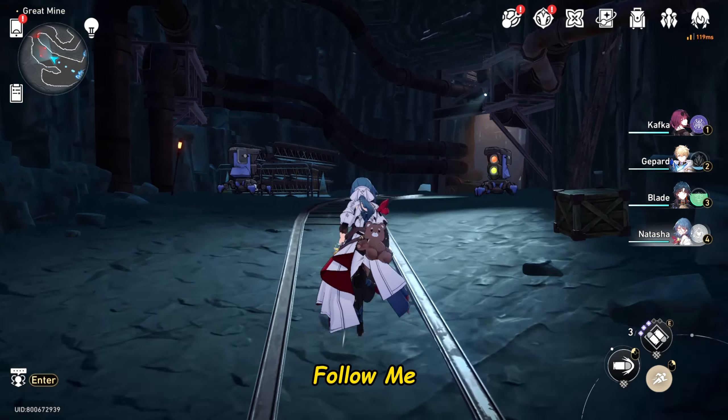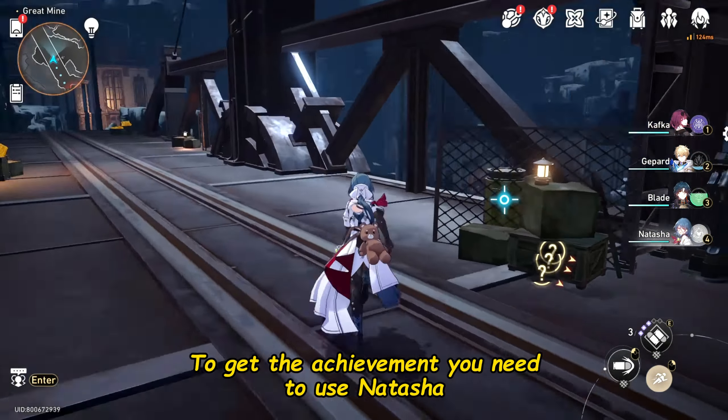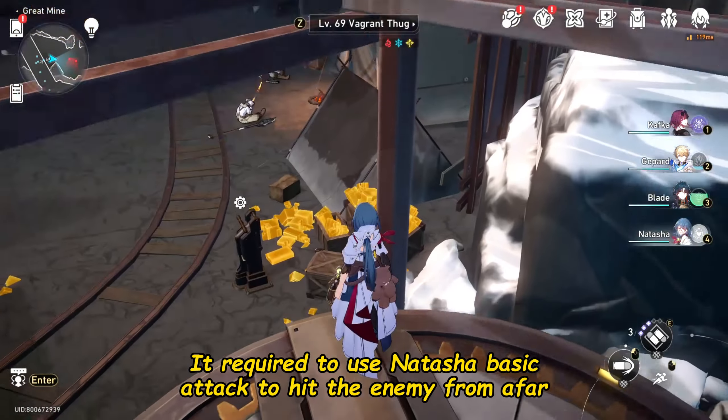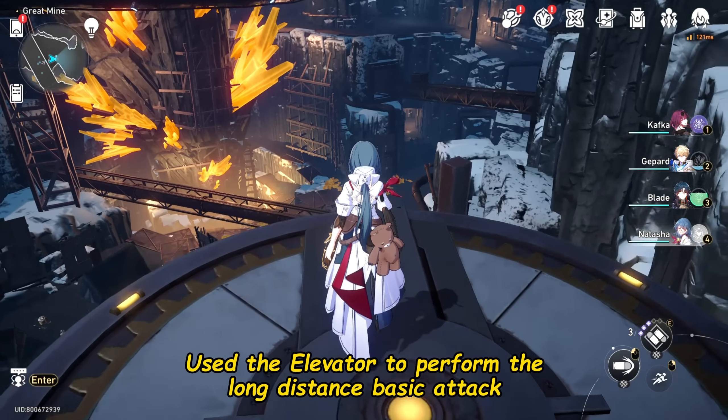Follow me. To get the achievement, you need to use Zutasha — it requires using Zutasha's Basic Attack to hit the enemy from afar. Use the elevator to perform the Falon Distance Basic Attack.